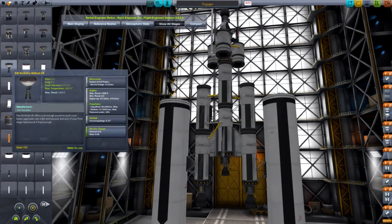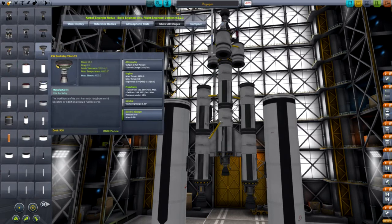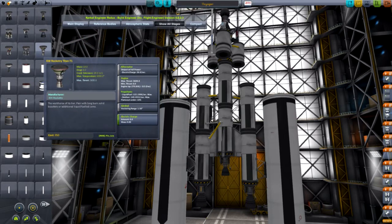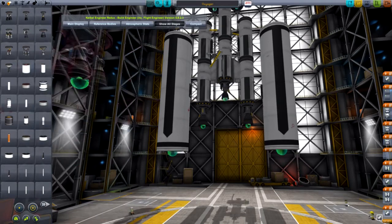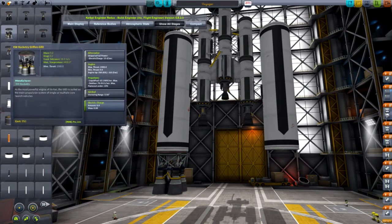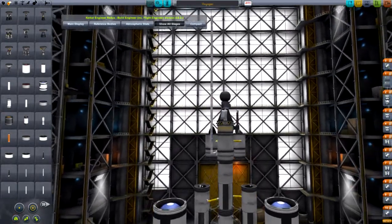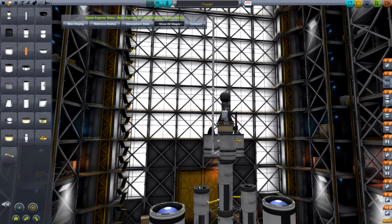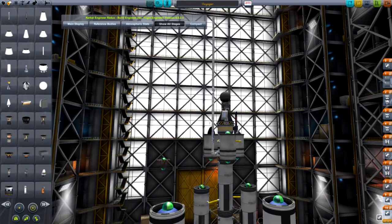Wait a second, they've got 600 thrust. Oh, too big. 3600 thrust — still too big for even that one. My goodness. And now I'm missing thrust from that. Where did I put two of my little poodles? Oodles and poodles.